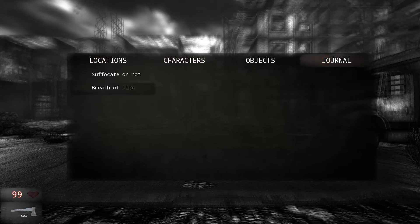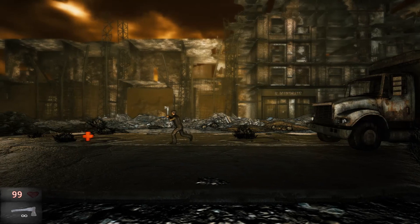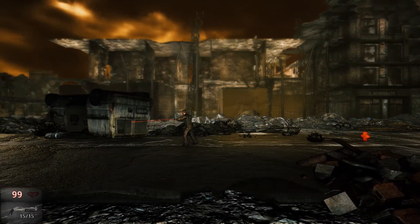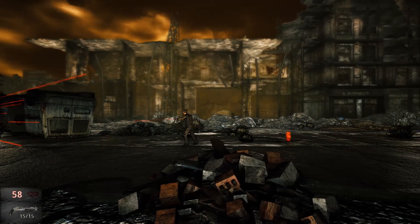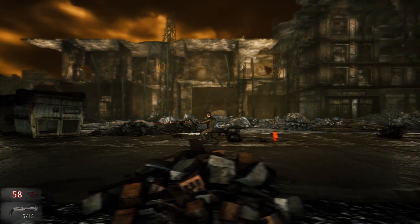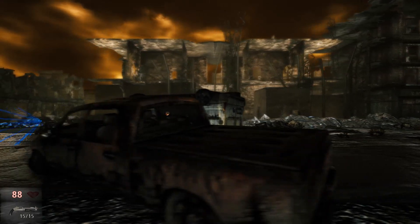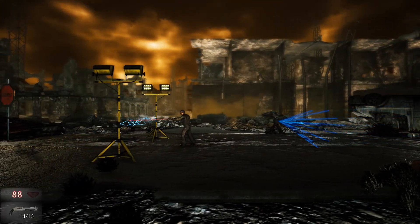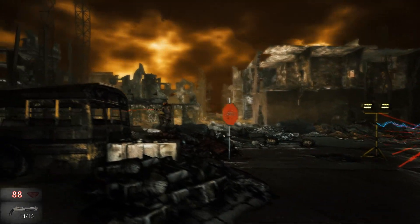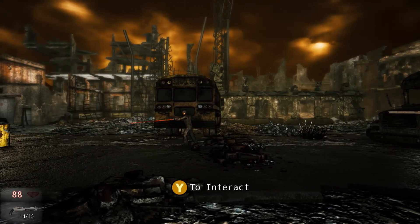Journal, locations — suffocating on Breath of Life. Obviously I'm going to give it to her; I'm not an idiot. Oh my god, that thing's not screwing around. Can I shoot that sentry or not? I cannot. Damn, though. I'm getting into a lot of trouble trying to help this lady. I hope she appreciates it.